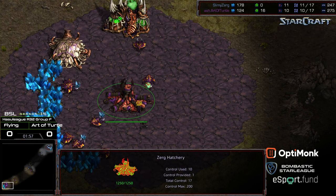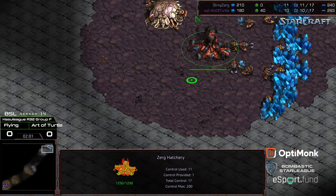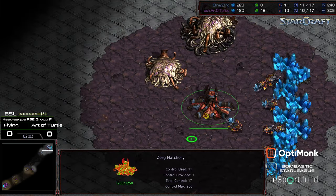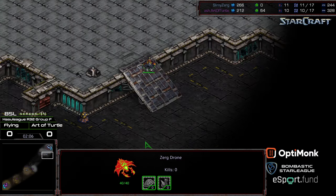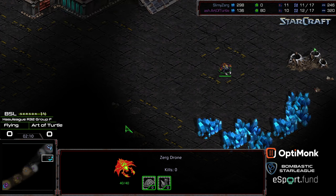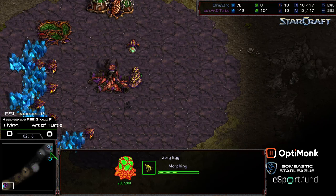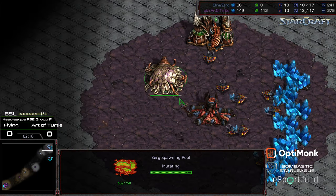That's presumably what all that discussion was about in the background — just play it out. Flying is going to go ahead and grab his natural expansion behind this, so he's going to need to defend territory and have sufficient Zerglings to do so. The initial 6 Zerglings are being produced. Still no scout. Spawning Pool is going to finish.